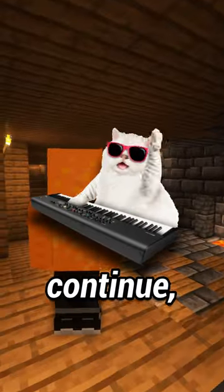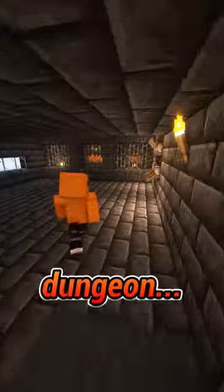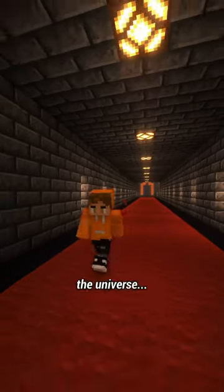The diversions continue, since after that you have to jump into the bowels of a chimney and finally reach the dungeon. Once you enter the password on the wall, you can go inside. And there you have it, the most valuable item in the universe.